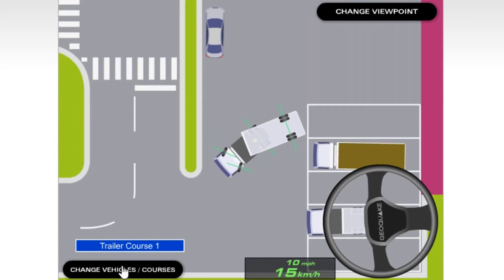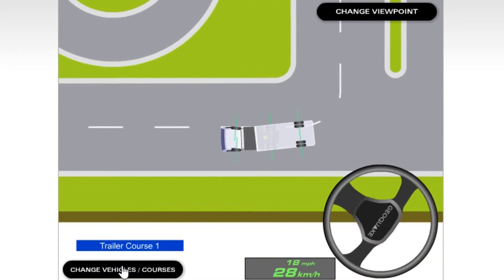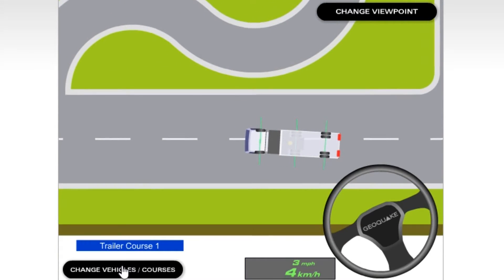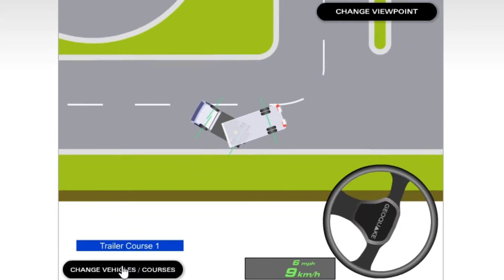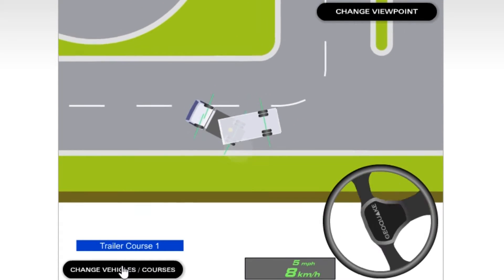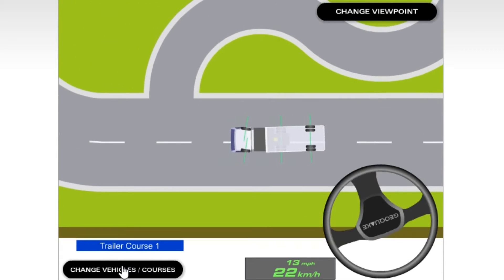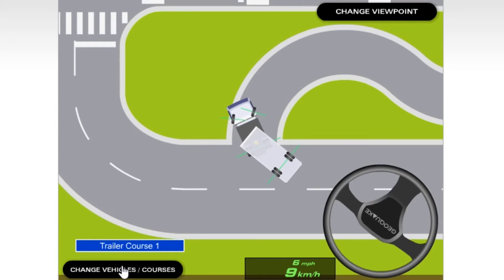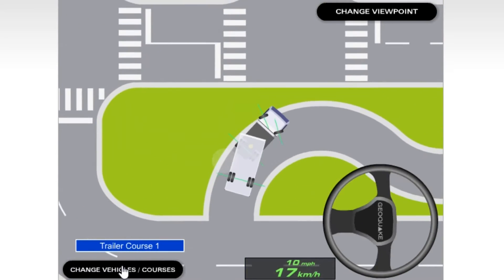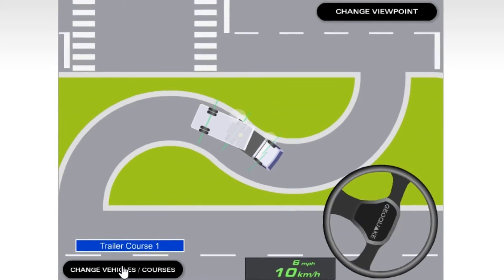The trailer has physics. This is actually how I learned about truck physics. If you reverse, the trailer obviously goes the other way and you have to guide it. The trailer's a little more difficult because you have to control it with the head. Overall, it's just a really good way to learn physics if you ever get into truck games.